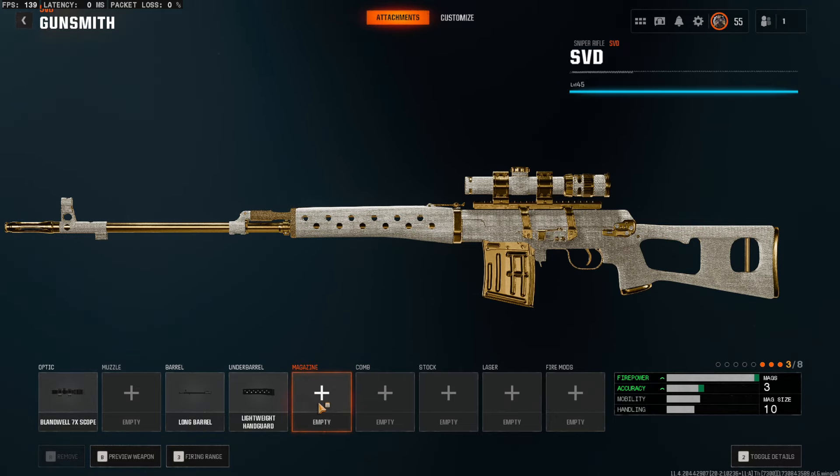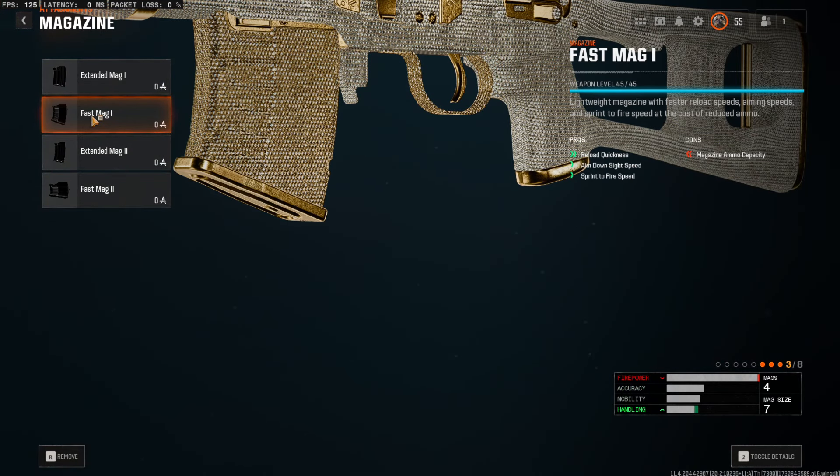For the magazine, I would normally recommend the fast mag one, because a seven-round magazine size is fine for a sniper. And you're getting a little bit of sprint to fire and a little bit of aim down sight speed, which would really help you when you try to run and gun with a sniper.